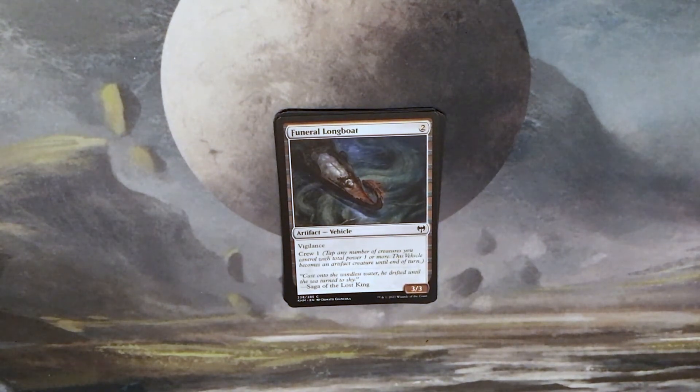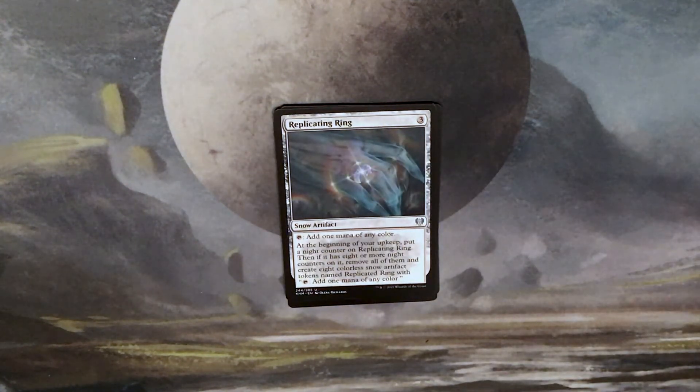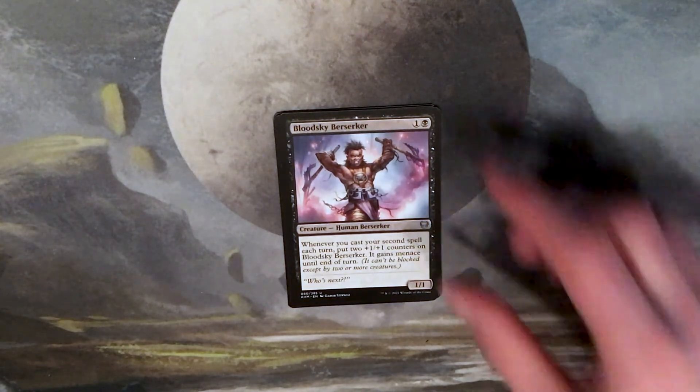Funeral Longboat: two generic for a 3/3 artifact vehicle with vigilance and crew one. Saga of the Lost King. Our first uncommon is Replicating Ring: three generic for a snow artifact — tap to add one mana of any color. At the beginning of your upkeep, put a night counter on Replicating Ring; then if it has eight or more night counters on it, remove all of them and create eight colorless snow artifact tokens named Replicating Ring, each with tap to add one mana of any color. Blood Sky Berserker: one and a black for a 1/1 Human Berserker. Whenever you cast your second spell each turn, put two +1/+1 counters on Blood Sky Berserker and it gains menace until end of turn.